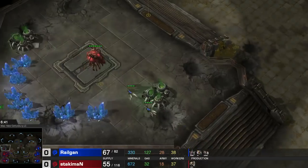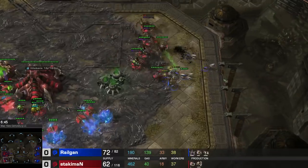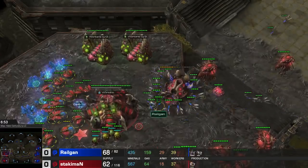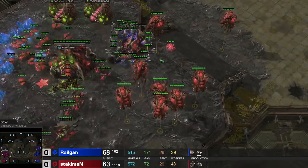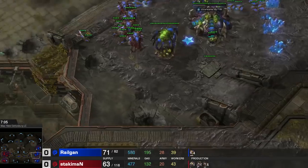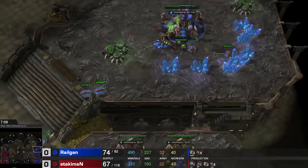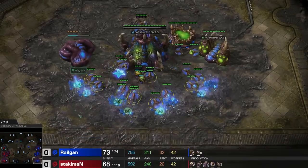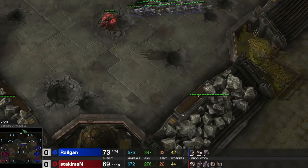Flooding with more Lings — he cancelled his third base as well. Not sure if I attacked it or if he just cancelled it naturally. I kill off the roach warren. With the roach warren gone he can no longer produce any useful units. I'm droning up, going to 3 or 4 gases. I kind of forgot my spire — I thought I built it but I did not.